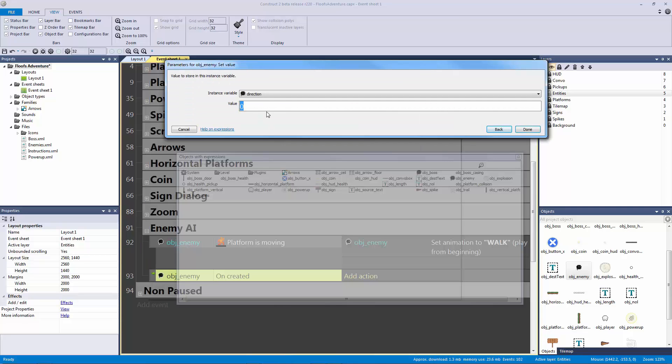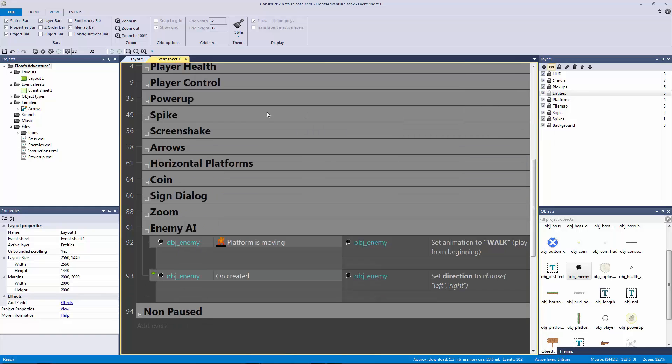When every single instance of this enemy is created, we're going to set the value of 'direction' to be different every single time. To do that, we're going to say direction equals choose between 'left' and 'right'. That is going to randomize it for every single copy that we have.